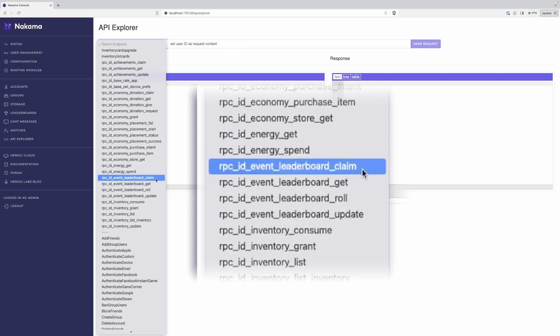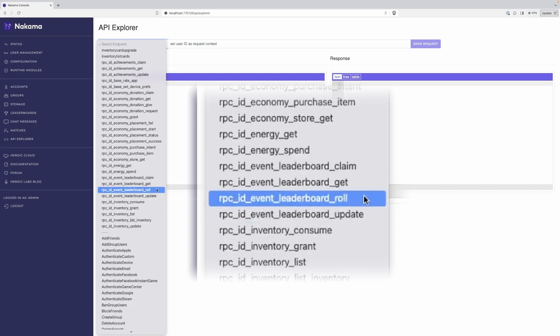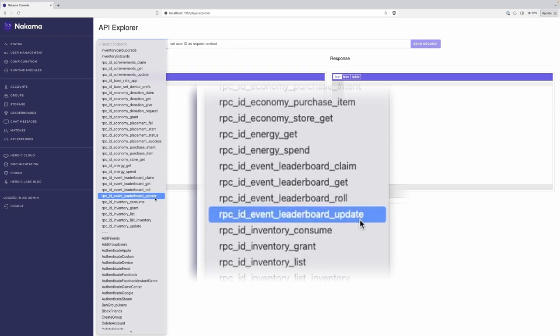The claim RPC allows a user to claim a reward for an event leaderboard that they have participated in. The get RPC allows the player to get information about the current event leaderboard cycle. The roll endpoint allows players to rejoin for the next iteration, or if they haven't already joined the event leaderboard, it will put them in for the first time. And the update RPC allows them to submit a score to the current iteration for this event leaderboard.